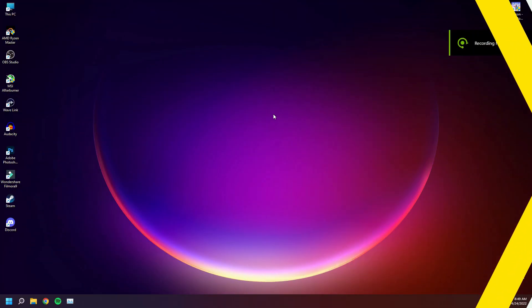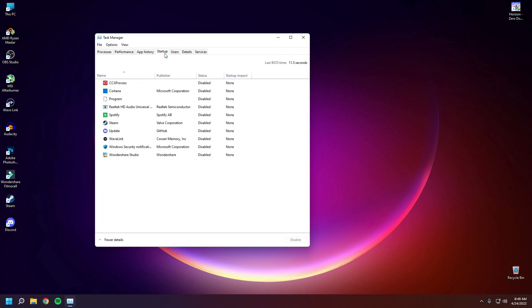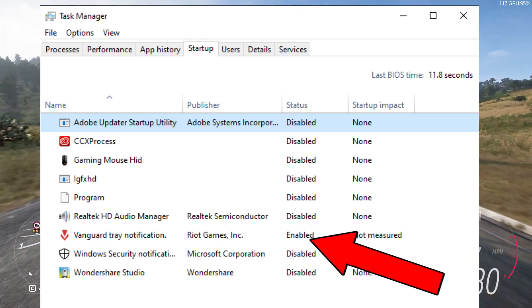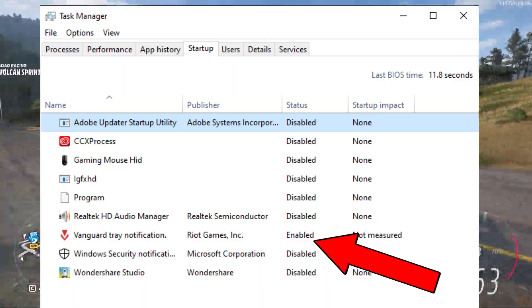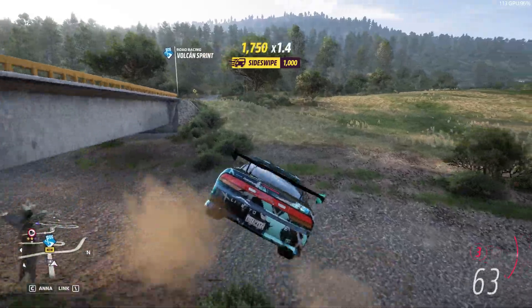Next, open up the Task Manager by pressing Ctrl+Alt+F4, then go to Startups. Here you will find all the startup programs on your system. Make sure to disable all the unnecessary apps — in my case I disable pretty much everything because I don't need those programs to start automatically when Windows boots up. But if you're playing games like Valorant, the Vanguard anti-cheat application will show up here, so make sure not to disable it because otherwise you won't be able to launch the game.